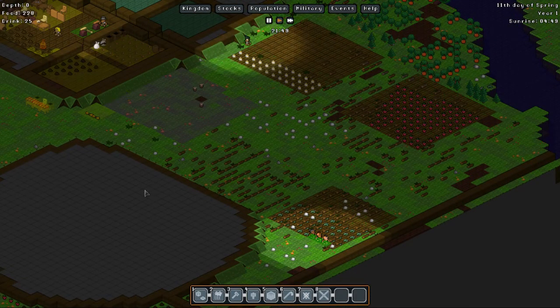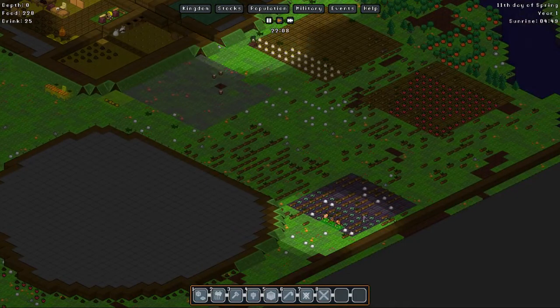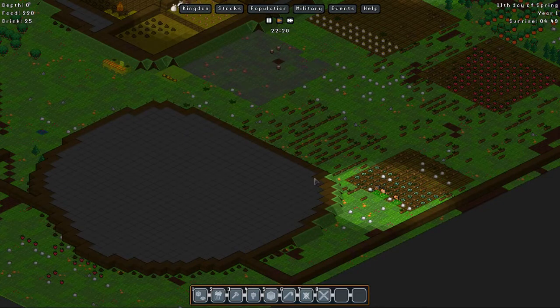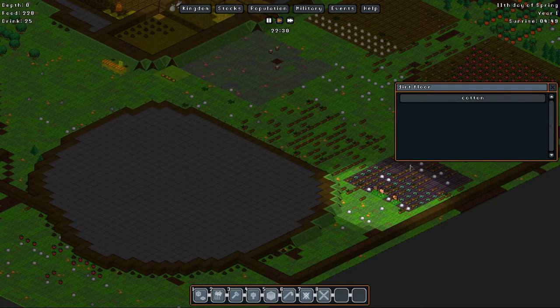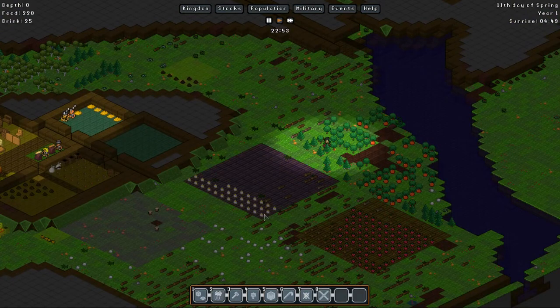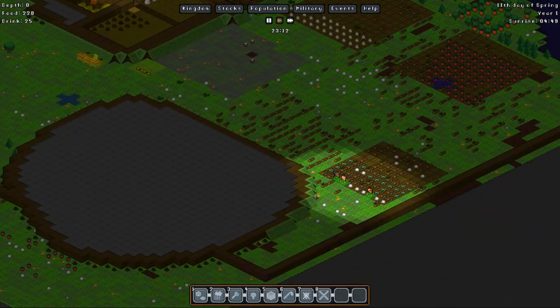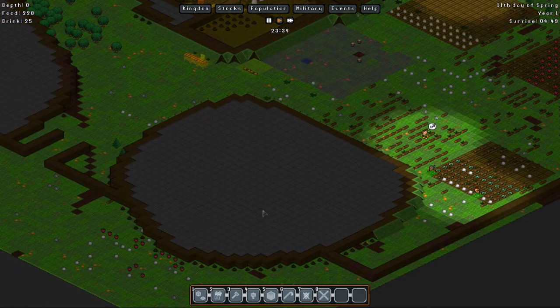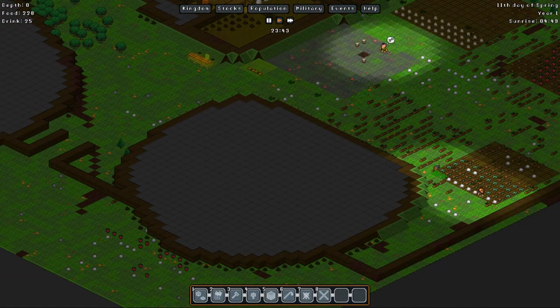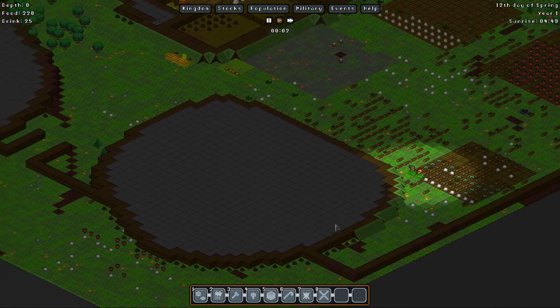Cotton farming is well on the way. I may have made a way too big cotton farm, but at least we'll have a massive stockpile of cotton. Although that means the cotton will probably inflate the fortress value for no reason. I was thinking maybe cutting half the plot away, but it's actually fully planted so I'll just keep it as it is. Having one added value for each cotton piece is not that bad I guess.